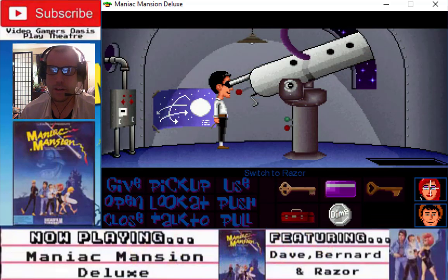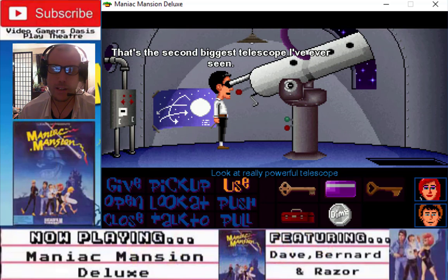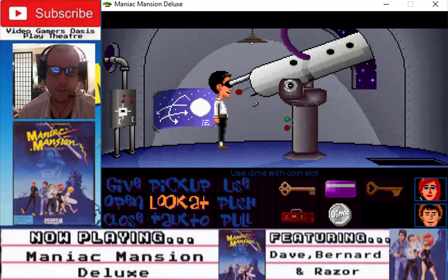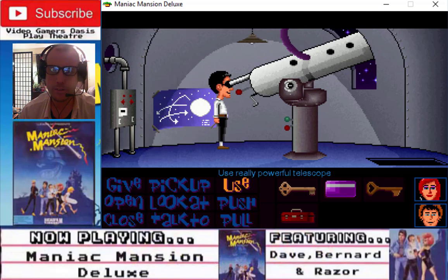Bernard needs to go look at the telescope. Use telescope. We need to go write one more time. Use dime with machine coin slot. Use right button. It's rotating. Use telescope — the powerful telescope. Aha! 1230 — 1230 is the secret code. Write that down in that old Book of Notes.